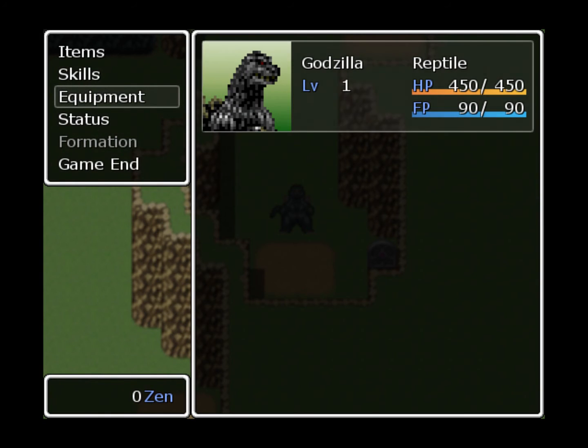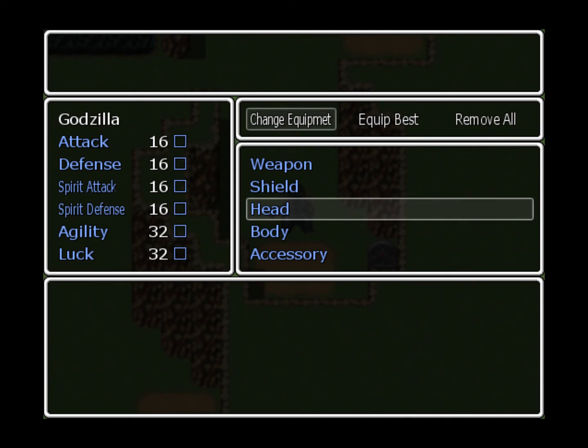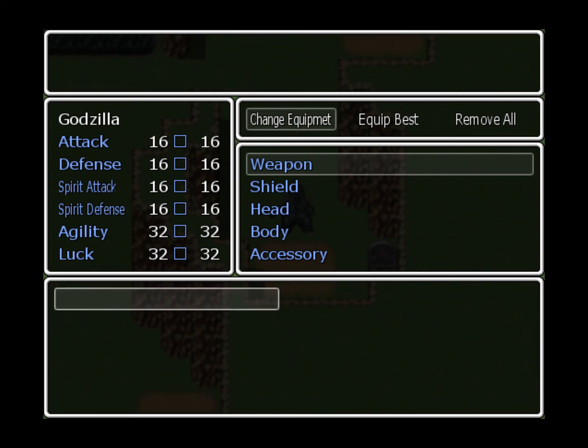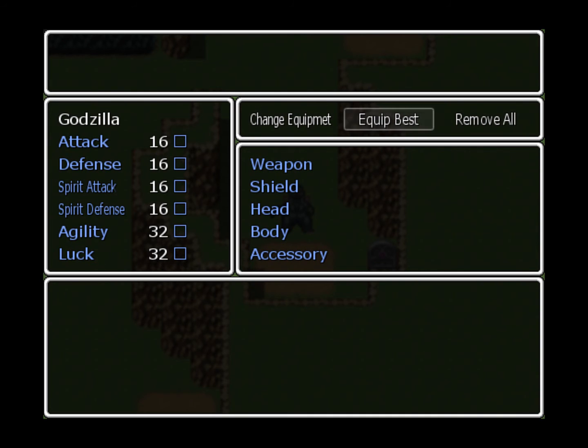We'll get into that a little bit later. Equipment - same thing as Skills, you can select a character and choose your equipment, which we don't have any yet. When you go to change equipment, you should have a list of weapons here later in the future. It will show how much your stats change - left side is your current stats, right side is your soon-to-be stats, whether increased or decreased. Equip Best is a little cheat button where you can automatically equip all the best items for your character. To the left you'll see attack, defense, spirit attack, spirit defense, agility, and luck.